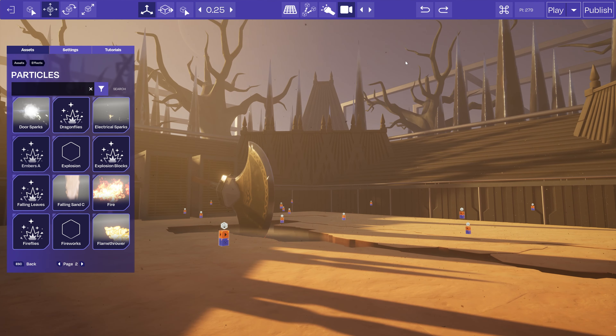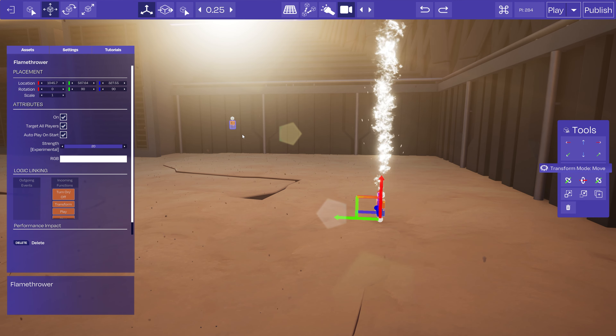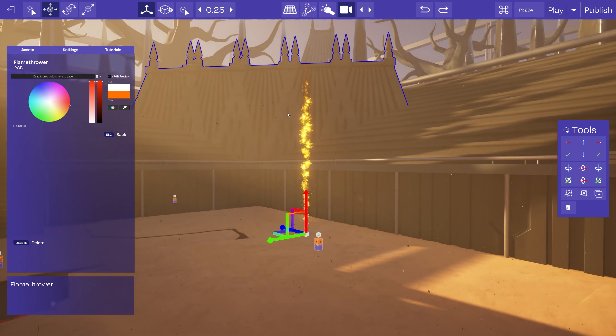Looks pretty cool. I had this idea to surround the arena with torches shooting up flames using a flame thrower effect. That's cool — nice. I'll give it a bit more of a red tone to make it look more like fire, and maybe even try to match the red and orange of the lava. That's quite nice.